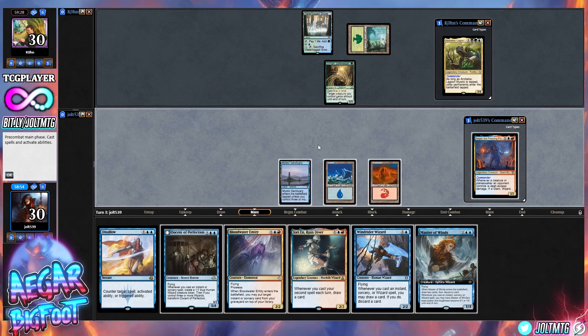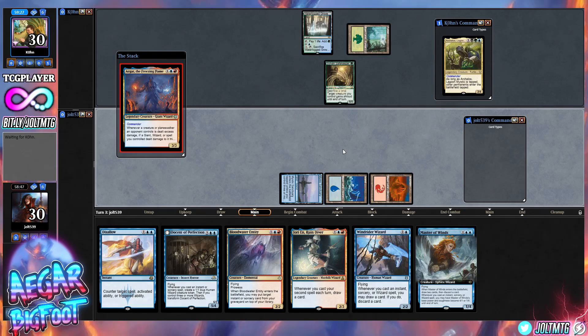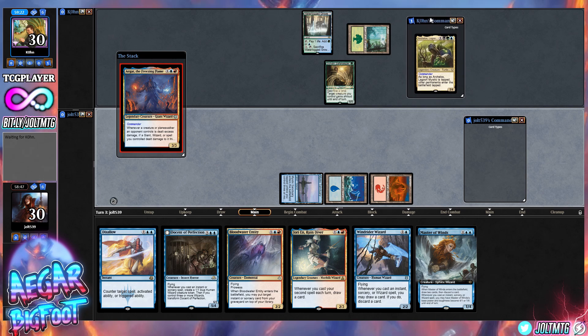Let's lead off with Mountain, and I think at this point we'll probably end up going for Agar. I kind of like that — just get Agar on the battlefield, see what's kicking, we can start swinging in. Anything else — pass it back over there. Opponent plays Archelos, Lagoon Mystic.